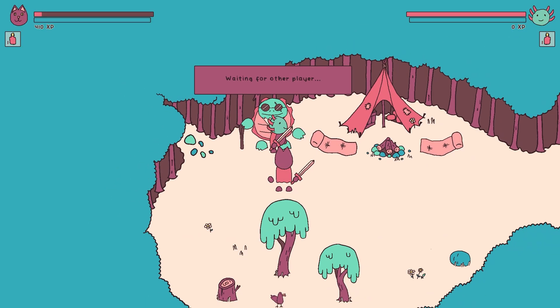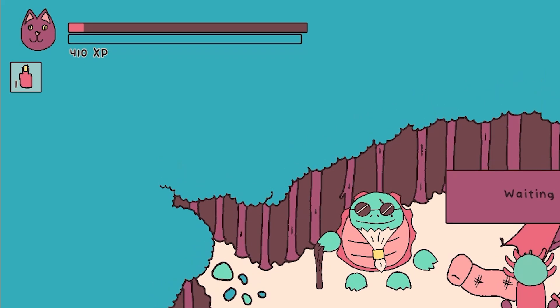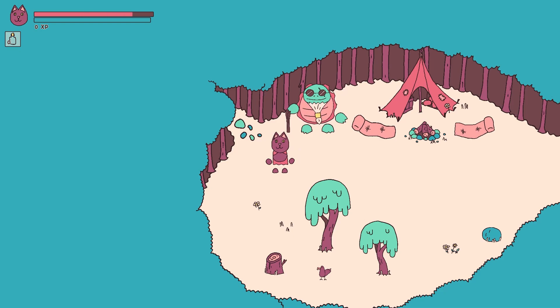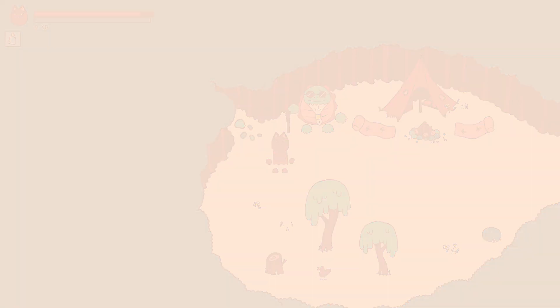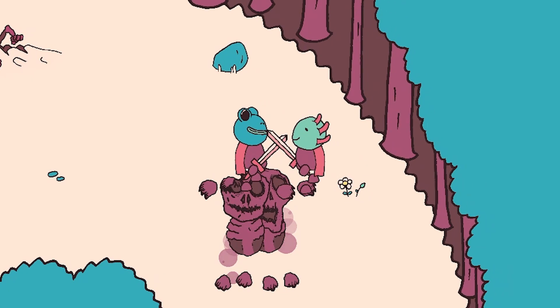I added a very simple UI element letting you know how many potions you have, as I want you to be able to find more flasks later in the game. Consuming the potion plays an animation and gives you a short burst of health regeneration. With two players, you can also use it on a fallen player to revive them.